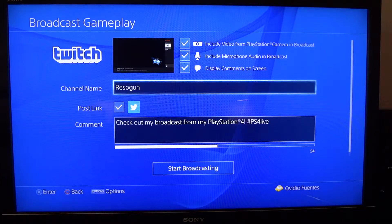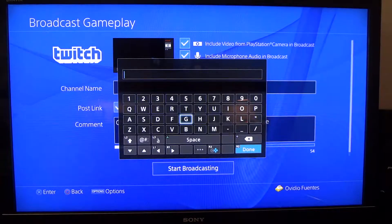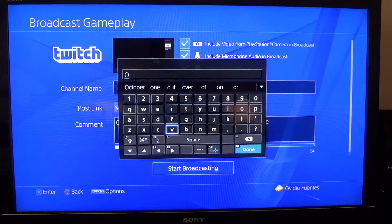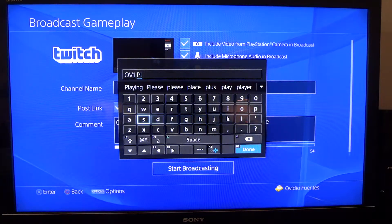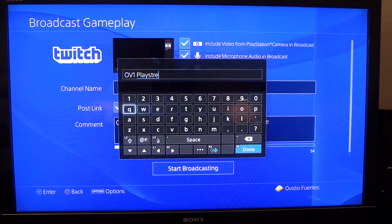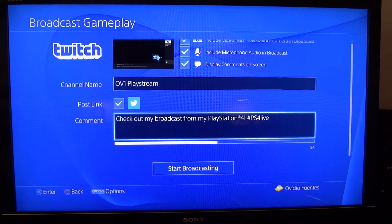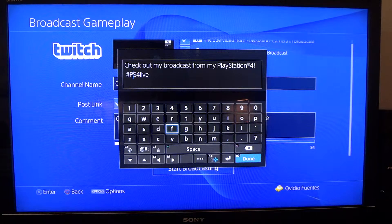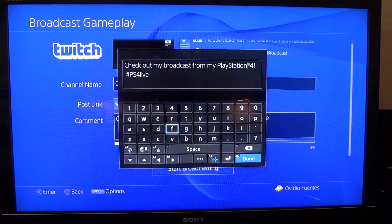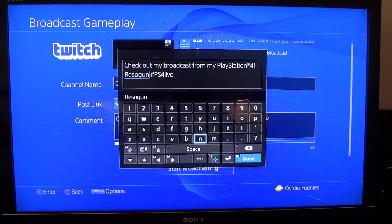Channel name - I'll just put Resogun because that's what I'm playing. But usually you'd want to change that. You go in there, back up. Let's go to - which is actually the name of my playroom. So you want to put that. 'Check out my broadcast' - it'll broadcast that, and that's what it'll come out as. You can edit it - you can move with R1 and L1. 'Check out my broadcast' is there, and you can add 'Resogun' there.